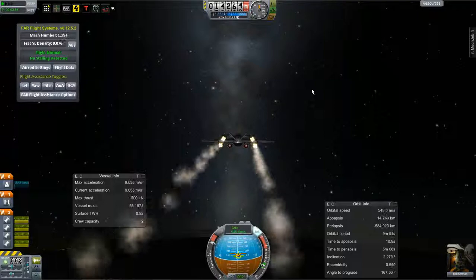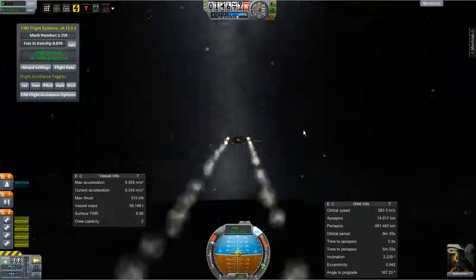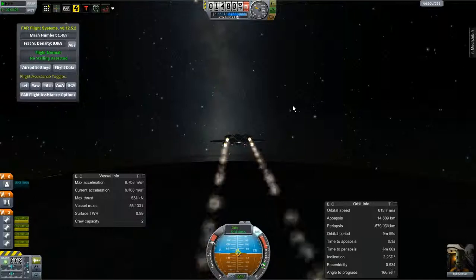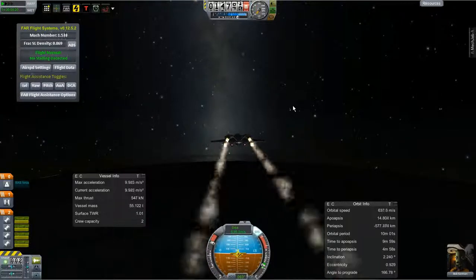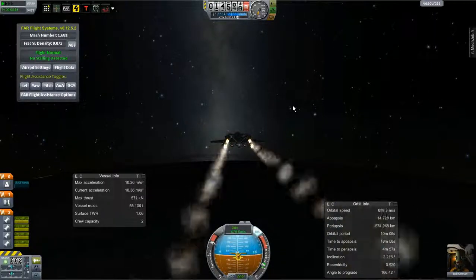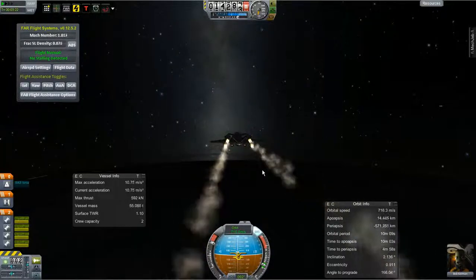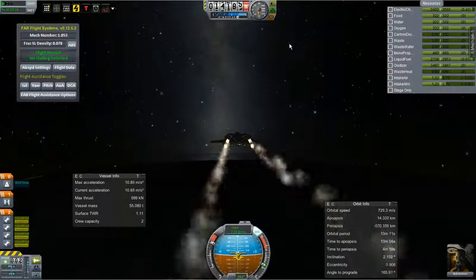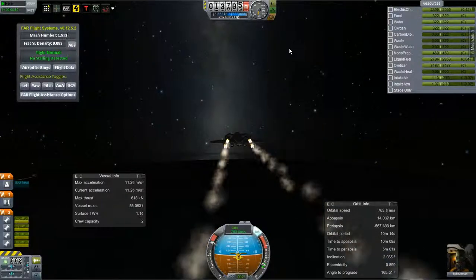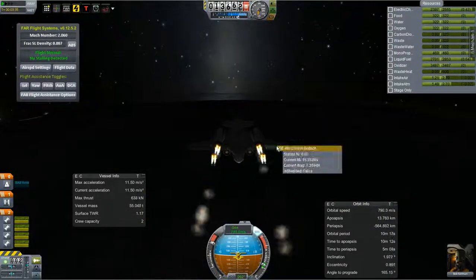About to level off. Pick up some speed. We'll keep our ascent rate at about 5 to 10 meters per second. It will start coming back up when we get enough speed for the wings to generate enough lift.